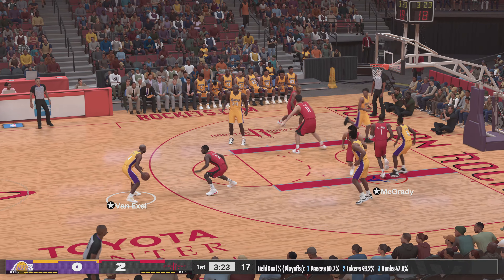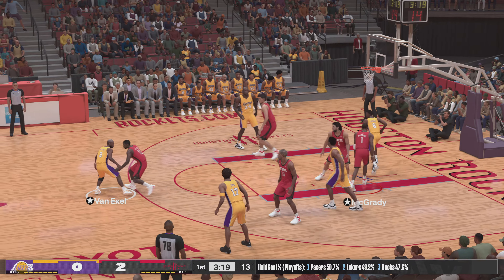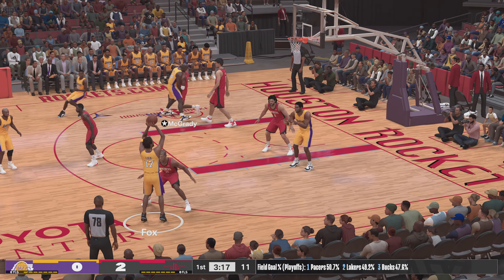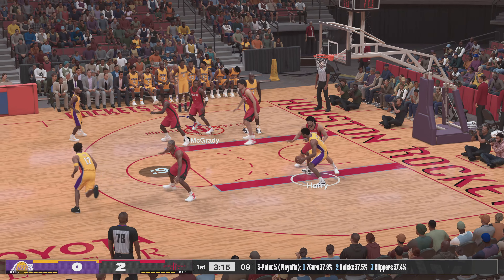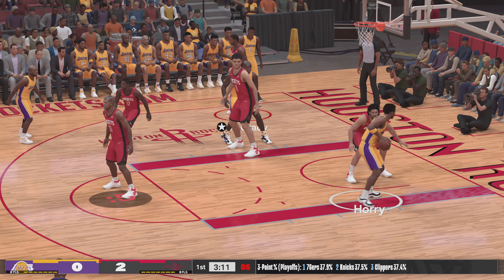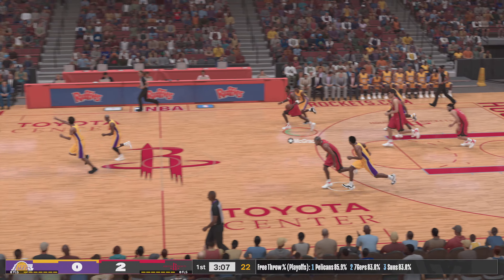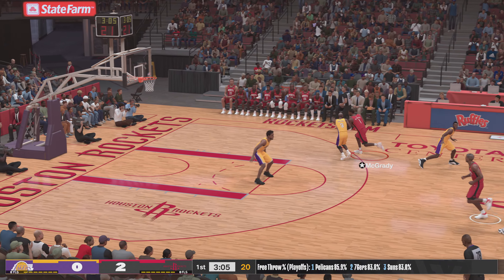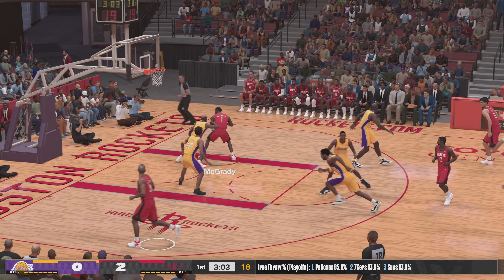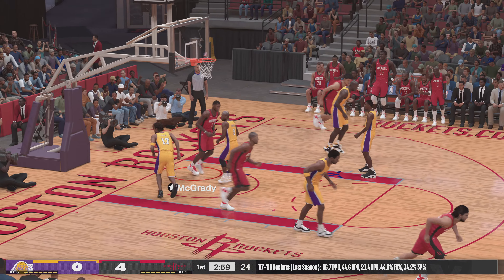Van Exel against Alston. Now here's Van Exel — tee right on him. Here's Ori. Four on the shot clock. Stolo with the rebound. McGrady against Van Exel, and it is flushed down with a nice jam.